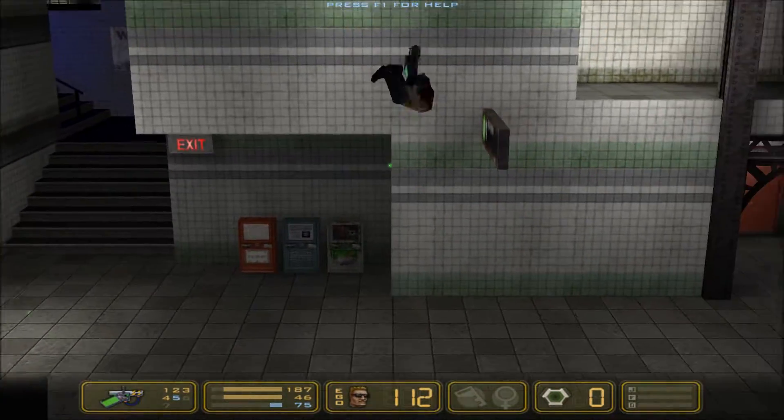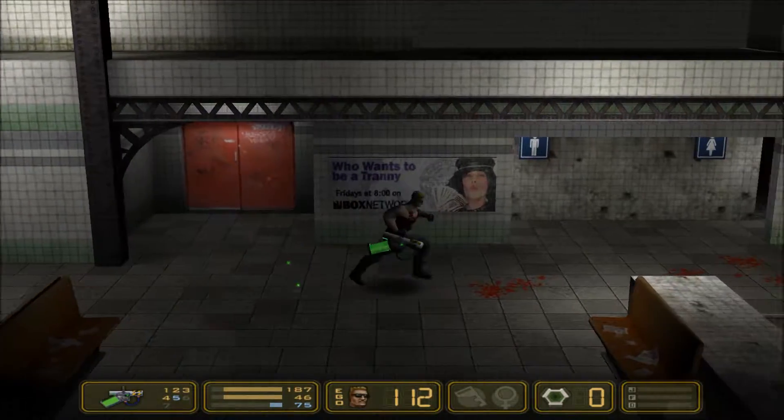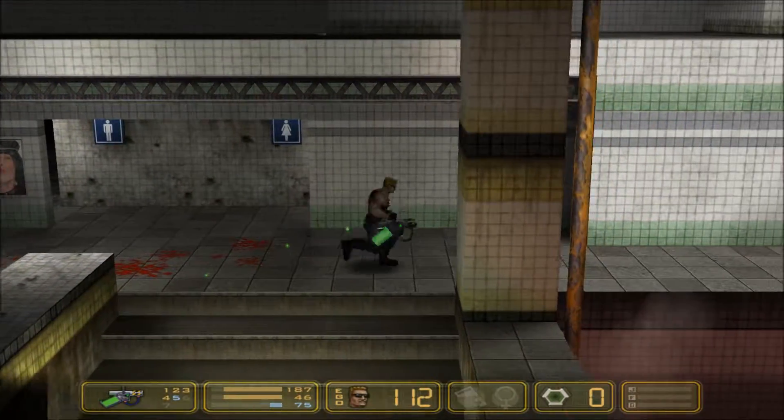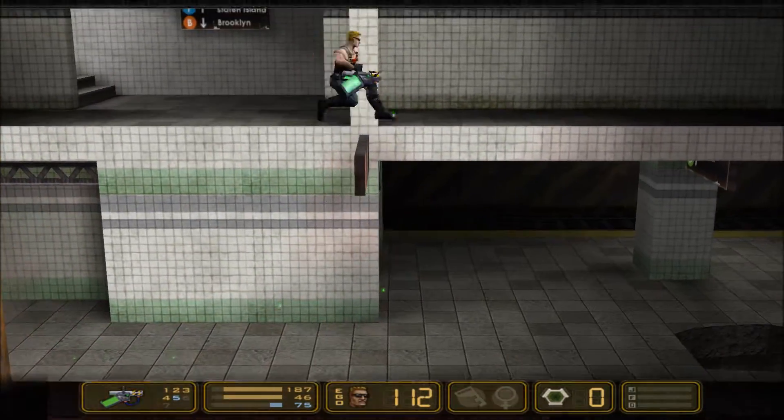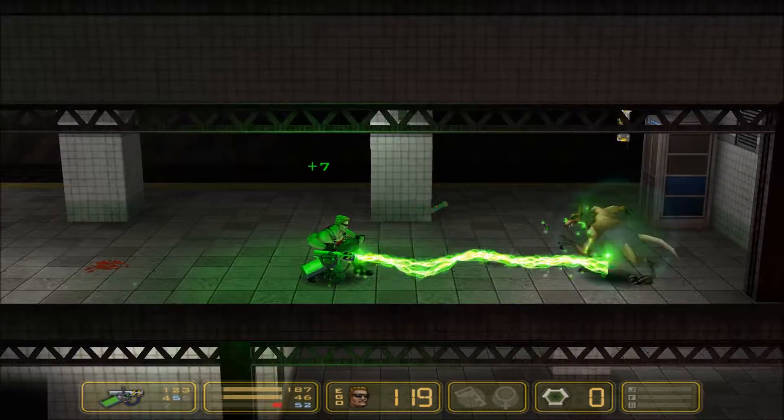It's an anti-glop ray. I mentioned glop before — the ammo type. I actually don't like the particle effect because it looks kind of weird when you're walking around. This gun shoots anti-glop, which is the stuff used to mutate. So, as one can imagine, it anti-mutates.